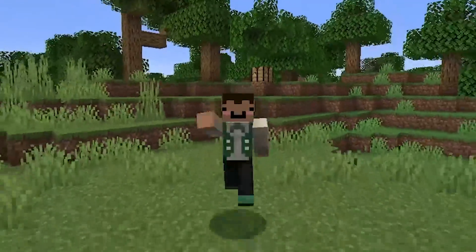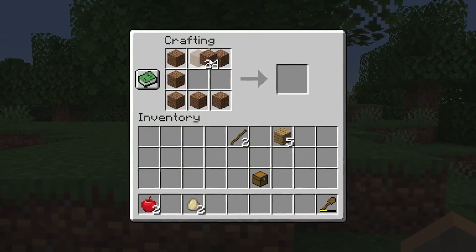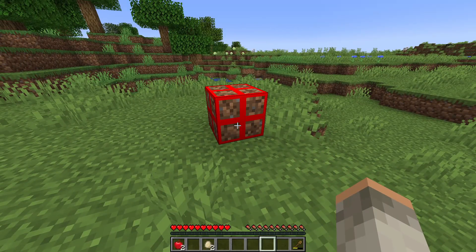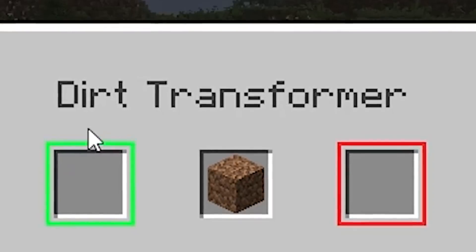Welcome back to Minecraft. Let me get back over to my crafting table, because we need to start this video off properly by crafting something brand new with some dirt and a chest. With that combo, we're getting a dirt transformer block. Right now this looks like a piece of dirt with a cross on it. However, I'll click on it and it is not only that — it's a dirt transformer.